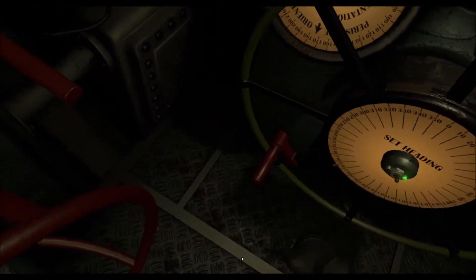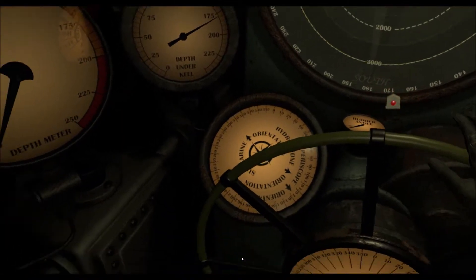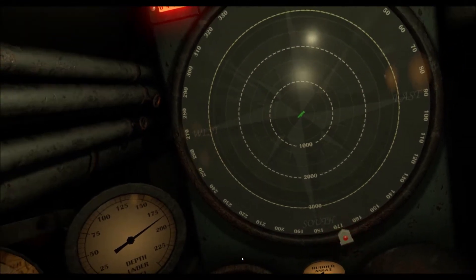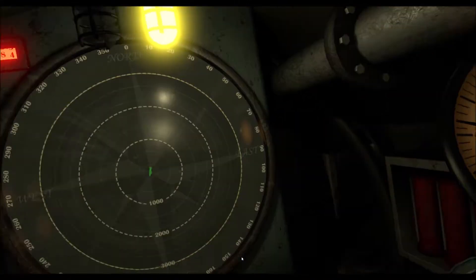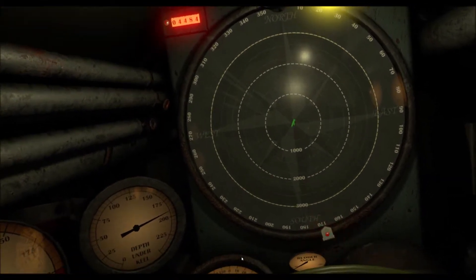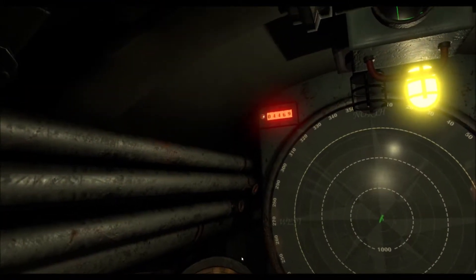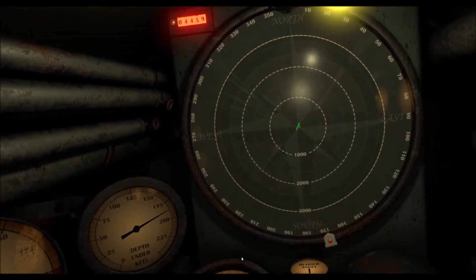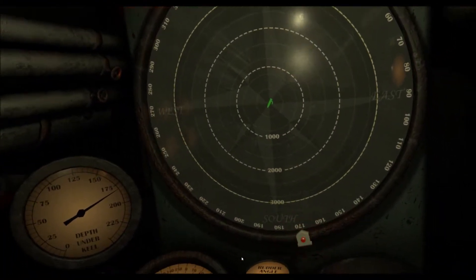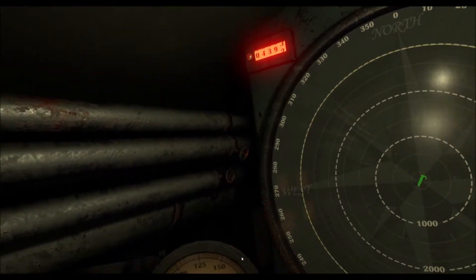I'm going to set a course to intercept. Typically the enemy moves clockwise, so my intercept course — notice I'm not heading right at 170, I'm heading about 210 to try to cut him off. He can detect me within 3,000 meters, so to play it safe, once he hits about 4,000 meters — once he's visible on screen — that's when I will submerge. For now I'll stay on the surface to keep as much speed and get as close as I can.